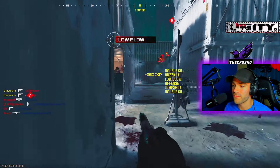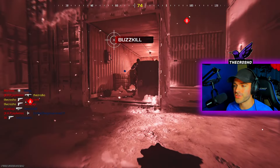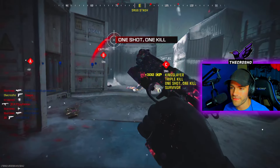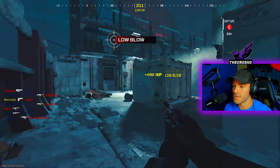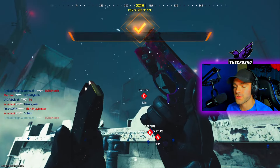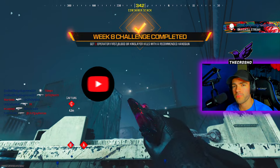Just go around, play the game normally, get kills, and as you can see you get another kingslayer kill - that's already two. Then the same thing again, I kill that same player, kingslayer. And just like that, in one game I'm already done - three kingslayer kills, super super easy.